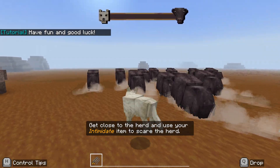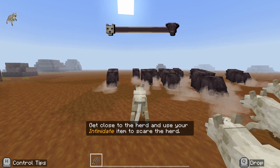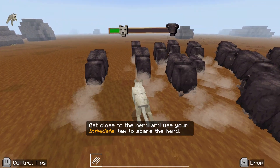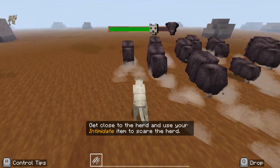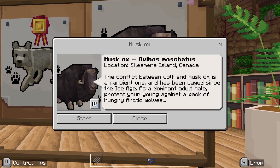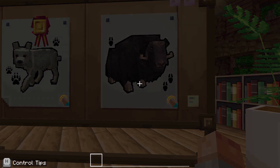You just sort of run alongside the herd and kind of harangue them. This one took me a few goes — it's not super easy. Just stay to one side, stay away from the big ox at the back, and just keep spam clicking that growl or intimidation action, and you'll get through that one. It's not too bad.